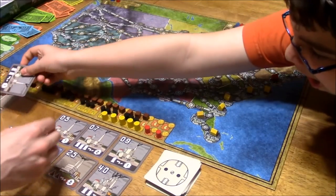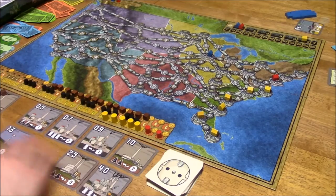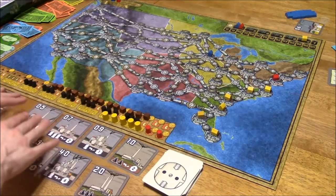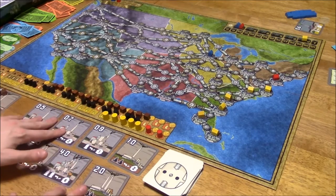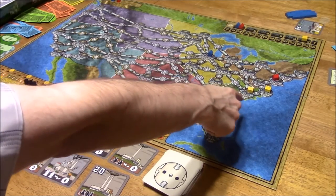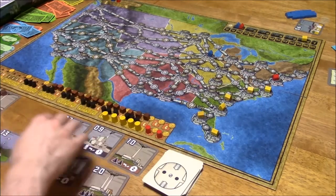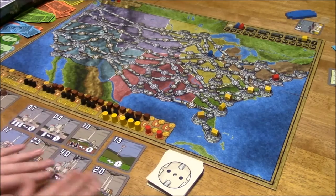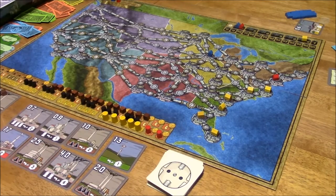We drew a seventeen, so the thirteen comes up here. Now there's also a rule in Power Grid that if a player's number of cities equals or exceeds the lowest power plant number out here — like the five or the seven — those go away too. The computer player has six cities so the five would also go away. Draw a new card — seventeen. The thirteen comes up here. Stop playing with the table. Now we replenish the market per the chart — we're on step two.